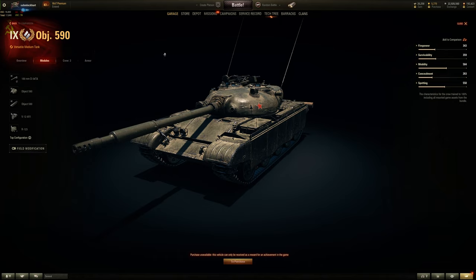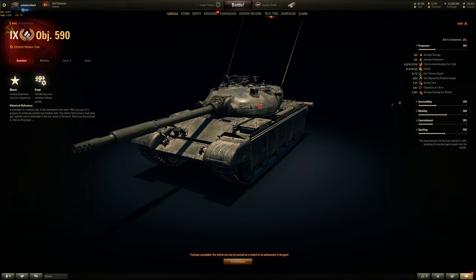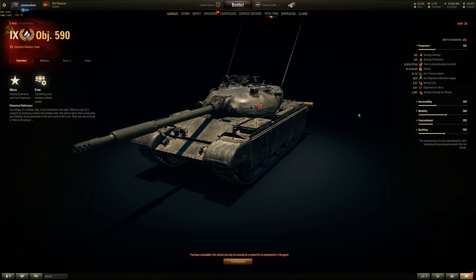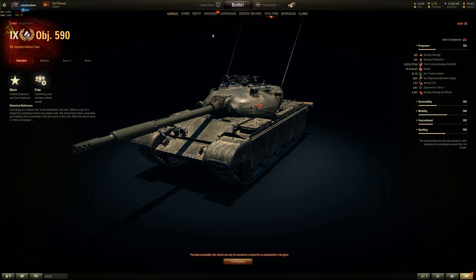Let's take a look at the firepower. With a crew of three — no loader for safe stowage or intuition. With a 100% crew, aim time is about 2.97 seconds, which for a 100mm is still kind of long. Accuracy is 0.4, which is still kind of bad. And since this is an auto-reloader, you don't get a rammer to help with DPM. DPM is okay — about the same as a T-54 mounting the higher-pen 100mm.